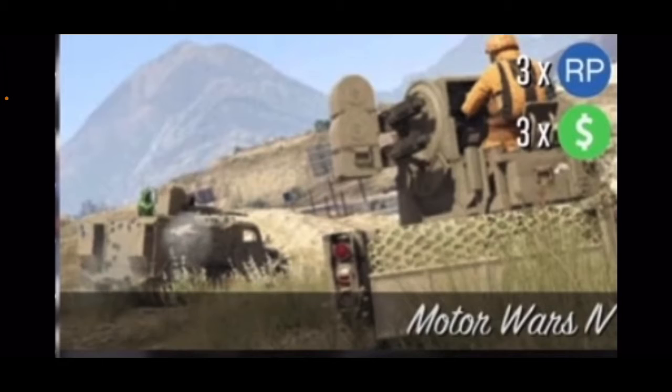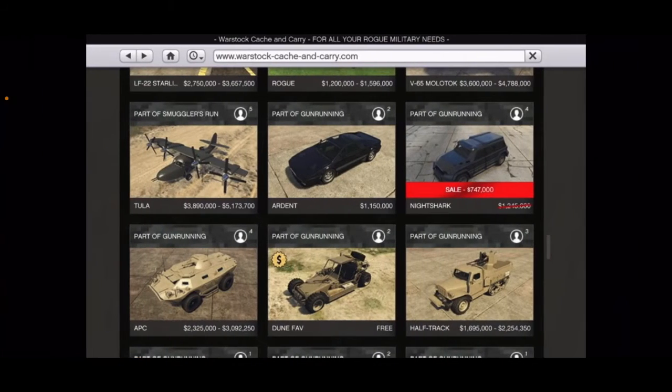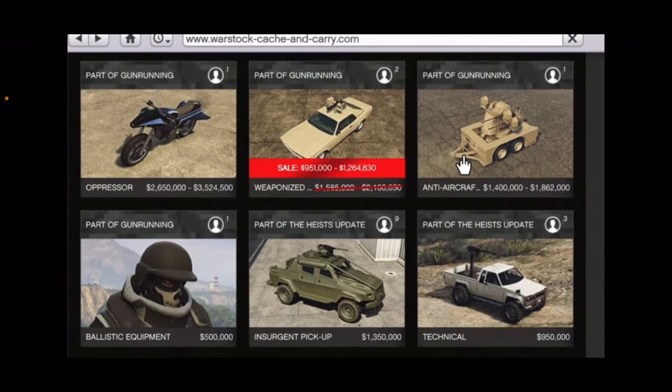Moving on, we have Motor Wars — these are on 3x money and RP. We also have the Stockade on discount for what I believe is 40% off. We also have the Night Shark on discount for what I believe is 40% off as well. We also have the Weaponized Tamper, and that is going to be 40% off as well. In my opinion they're not too great, but the Night Shark is something to consider — however, it has been on the podium not that long ago.